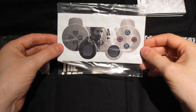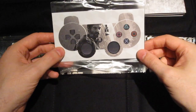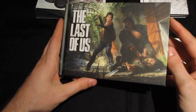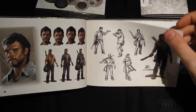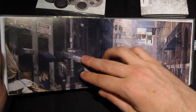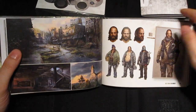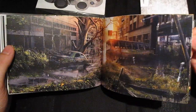Then we have a controller decal sticker that you can put on the DualShock — here's Joel. And of course, Ellie in her respective edition. Then we have an art book, The Art of The Last of Us, also published by Dark Horse. Of course, the usual places in a post-apocalyptic world like this — it's really a treat to see this.